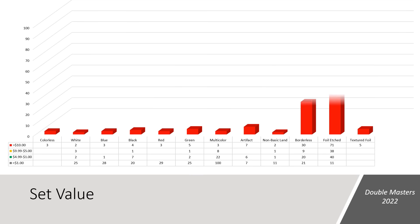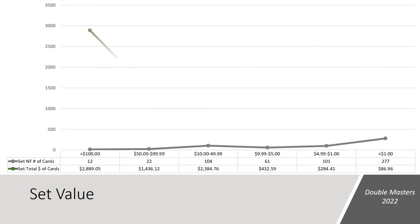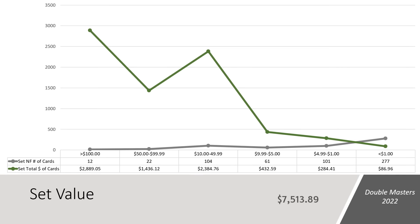Let's take a quick moment to look at the potential value of Double Masters 2022 on release day. Keep in mind, current market prices are largely based on pre-sale numbers. There are 138 cards valued over $10, 61 cards valued over $5, and 101 cards valued over $1. The remaining 277 cards are currently under $1. There are currently 12 cards valued over $100 with a combined value of $2,890; another 22 cards valued over $50 with a combined value of $1,400; and 104 cards valued over $10 with a combined value of $2,300. Every card in the set has a combined value of $7,513.89.